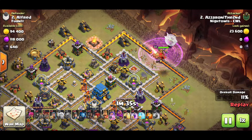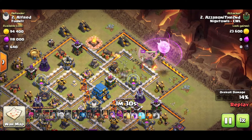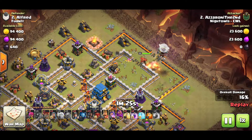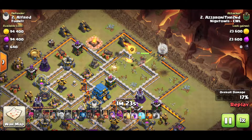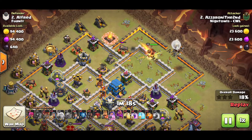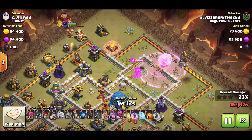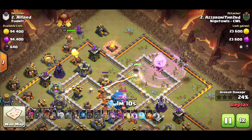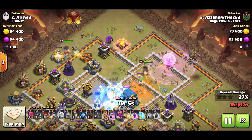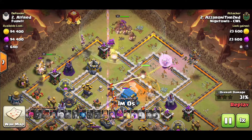We have the queen charging in from the right side with wall breakers and a rage spell to keep her alive against the king. This is an older replay so I don't have headhunters - if your queen is charging into enemy heroes you can bring one or two headhunters and those will actually help take down the king and queen. The queen's pushing her way in towards the town hall, getting closer to the clan castle troops and those single inferno towers.